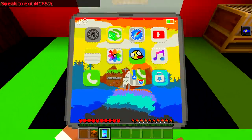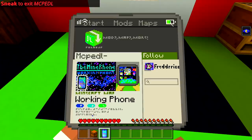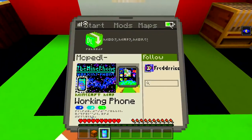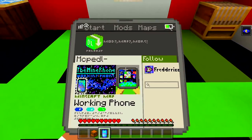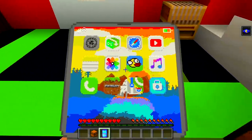Let's try MCPDL — I know you can download stuff from it. It actually looks so cool — 'Start, Mods and Maps' right there. Can we scroll down the page? I don't think we can, but it does say 'Working Phone' — that's what the mod is. That's actually really cool, well, more of a map slash mod.